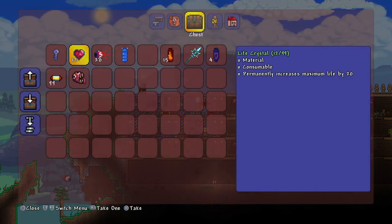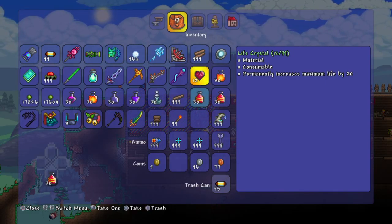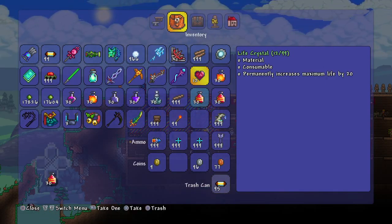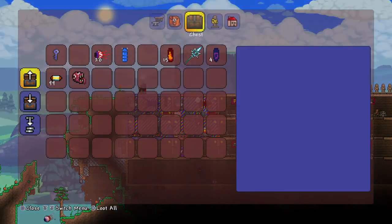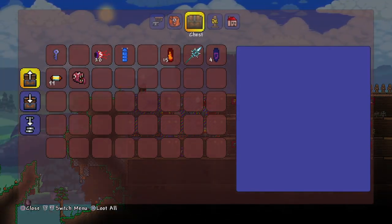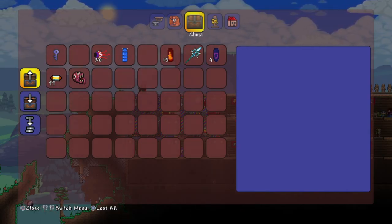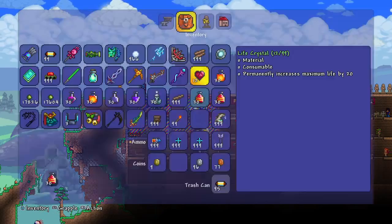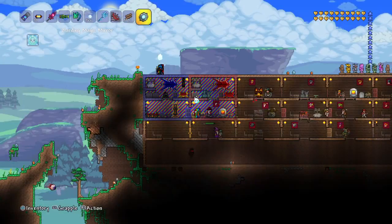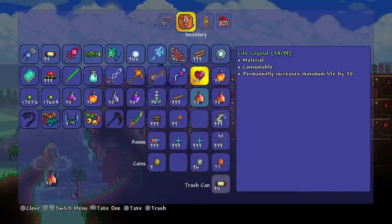Who took my freaking life crystals? I know who took them — you freaking Barry Foley, AKA Superbrizzle. He stole some of my freaking life crystals. But it doesn't matter. Just duplicate them, duplicate all of them.